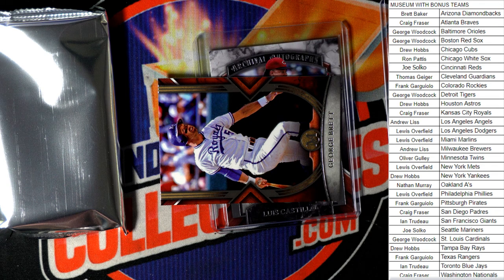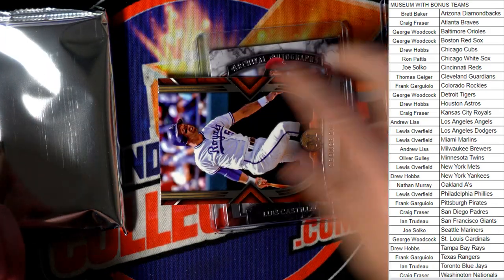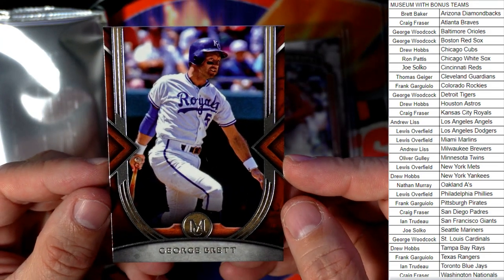That's a great one — I remember when Strasburg was all the rage. Do you guys remember that? Everybody was trying to get Strasburg cards around 2010 or 2011. He was the guy. Let me get this in the right size top loader. Then we have George Brett, Kansas City Royals, also going out to Craig. Then Lou Gehrig going out to Drew, and a Roger Clemens, Toronto Blue Jays, going out to Ian.